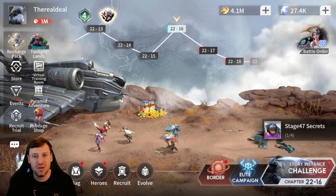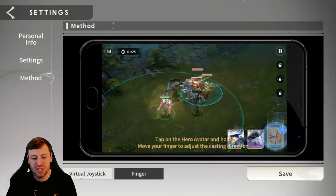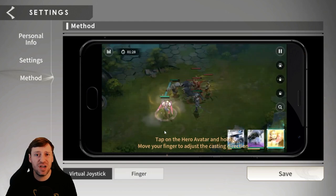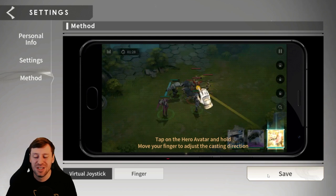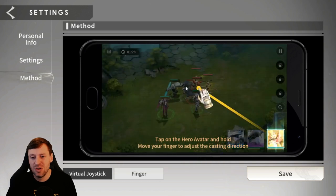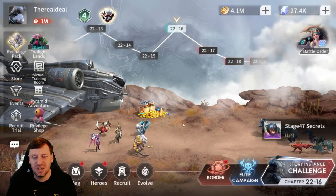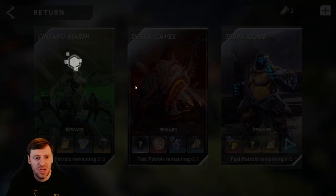Come to the main page, click on your avatar, go to method and make sure you untick virtual joystick. I've tried it on the phone, I tried it on my PC and it just doesn't work — it's just so weird and doesn't make sense. It's easier just to drag with your finger onto the targets. The joystick is just weird, don't use it.